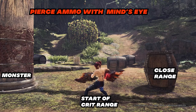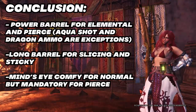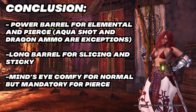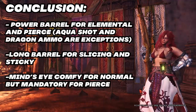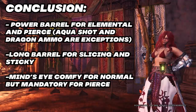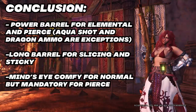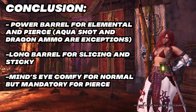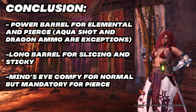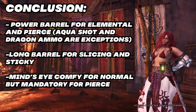That is why for pierce, mind's eye is mandatory. To conclude: power barrel is essential for shots that pierce, namely elemental and pierce ammo. Long barrel works well with slicing and sticky because it greatly extends maximum range. Mind's eye is a comfort skill for normal ammo — if you feel comfy being in critical distance while at close range, you're fine without it. But mind's eye is mandatory for pierce, regardless of close range mod, because it's hard to keep the monster at a distance of 1000 in hunts. Mind's eye lowers the crit range start of pierce down to 250.